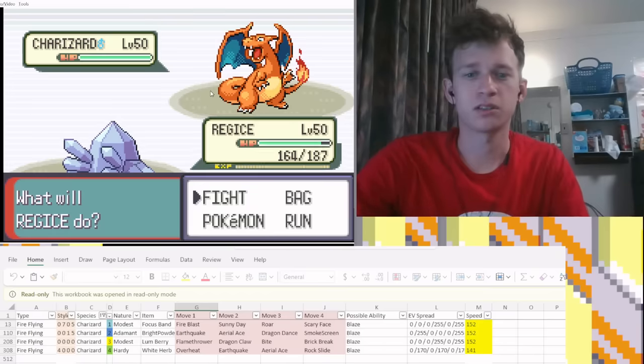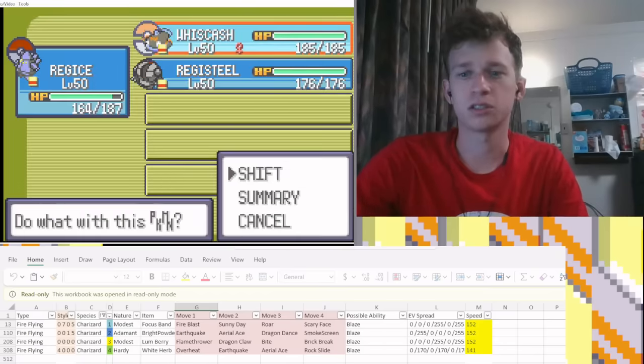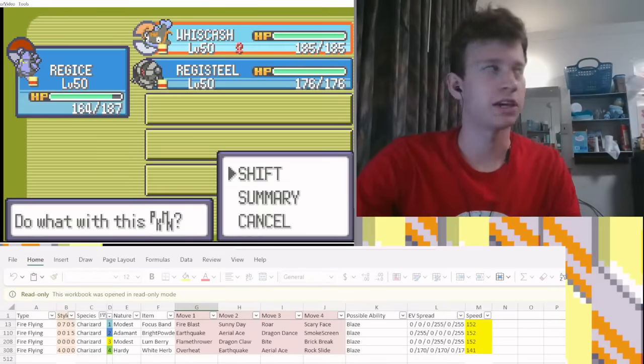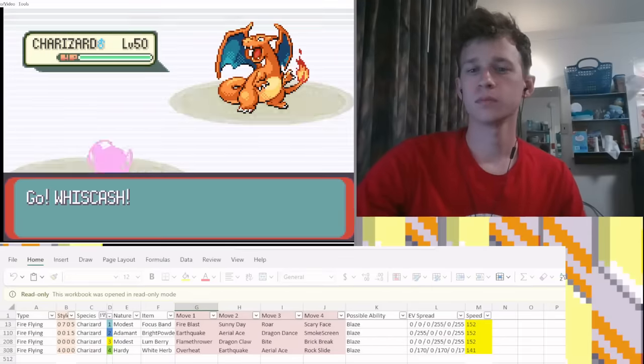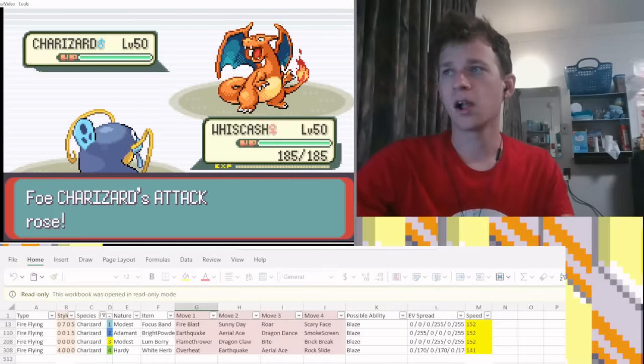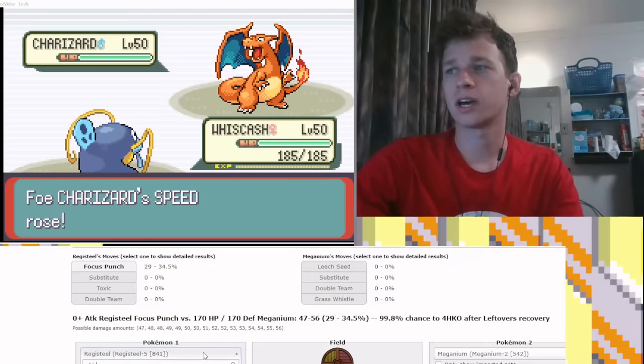Either way, nothing scares me — I'm going Whiscash pretty simply. Sunny Day is a little bit scary, but let's go Whiscash here. It is DD — so it's Dragon Dance, Aerial Ace, Earthquake. Let's run this in the calc: Whiscash 4 versus Charizard 2 at plus 1. Wow, that does way too much. Thankfully Surf kills this, so that's what we're going to click.